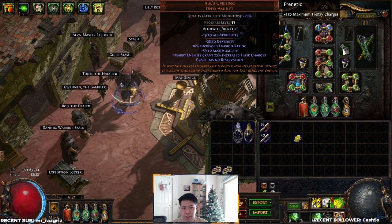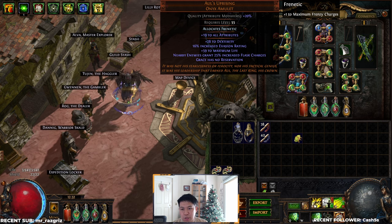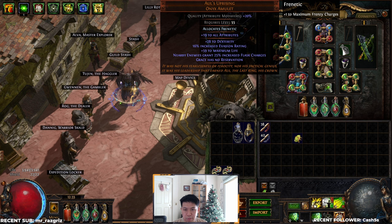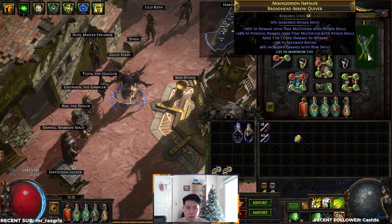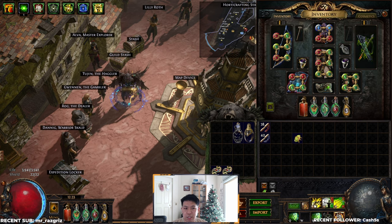The other ring is just a generic life and resistance ring with a minus mana cost craft. Our amulet is an Aul's Uprising — really powerful for this build to squeeze out as many auras as we can. I'm running a Grace Aul's Uprising here, but it doesn't have to be Grace — it can just be the cheapest one for whichever aura you are running. In our case we're running Grace, Malevolence, and Pride. We've anointed Frenetic here for an additional plus one maximum frenzy charge, because we are stacking frenzy charges to get our maximum value from our belt. For the quiver, it's a double DOT multi quiver with accuracy and life — we want to look for an attack speed base ideally, because we want our split arrow and our snipe to be as smooth as possible with enough attack speed.